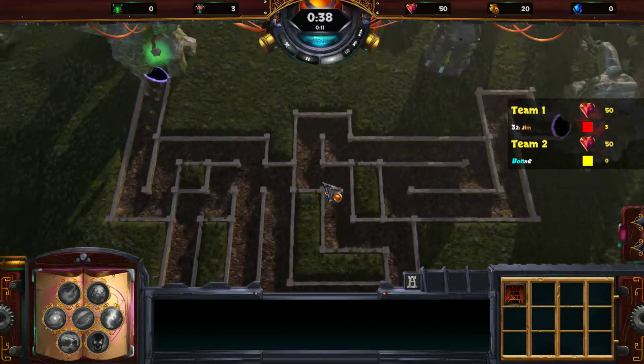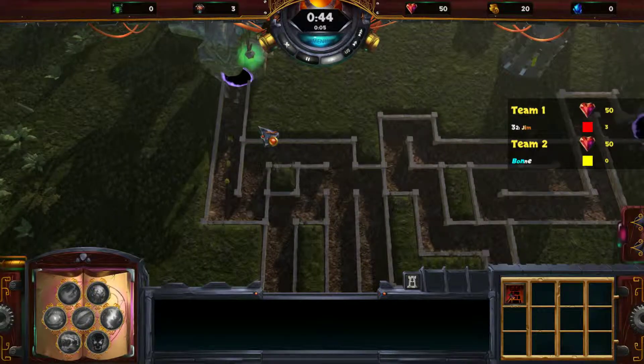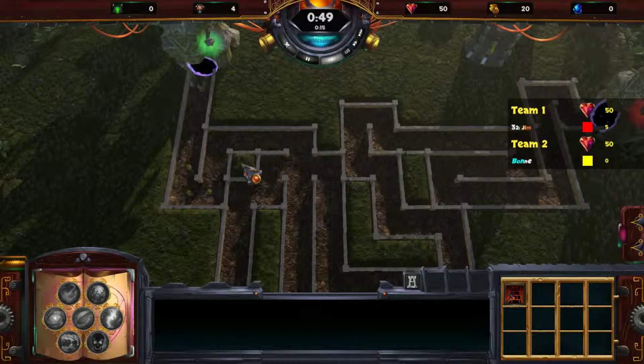With the left stick you can control the camera and here you see some monsters spawning. These monsters have been sent by my opponent and the goal is to stop these monsters.